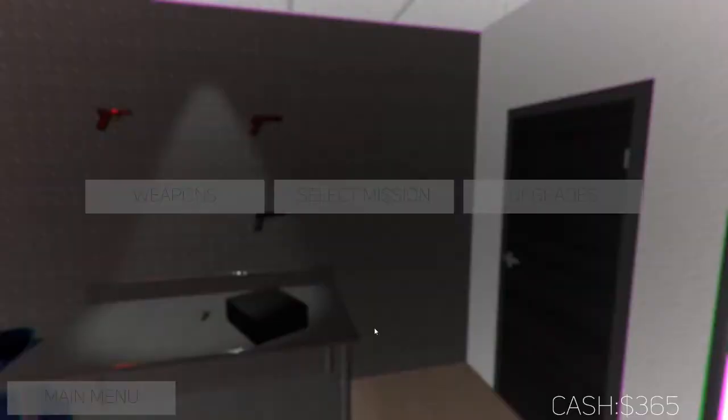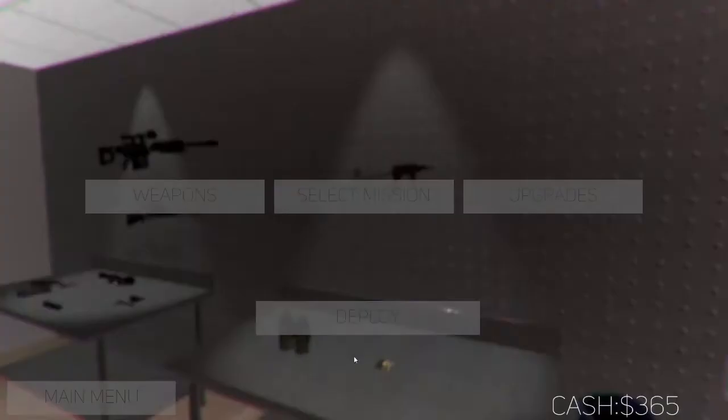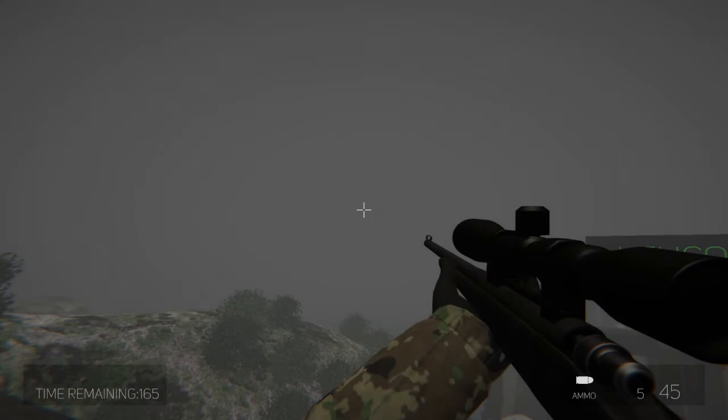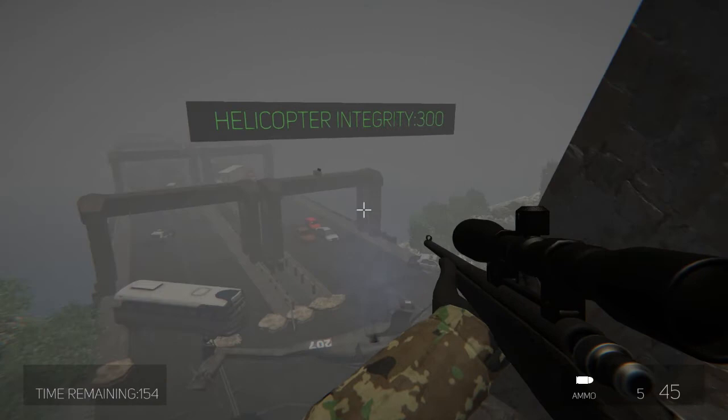Let's show a different mission — the downed helicopter sniper mission. We can't afford a better weapon so we deploy with the basic pistol. We're just looking for a first impression score, playing a couple of different missions. Helicopter integrity is 300 — that's the helicopter's health. All we're doing is standing up here trying to keep zombies from damaging our helicopter, and we can zoom in with the sniper scope.